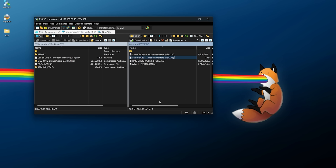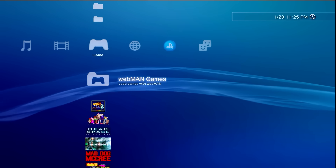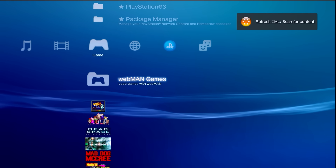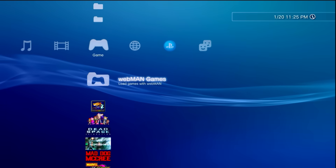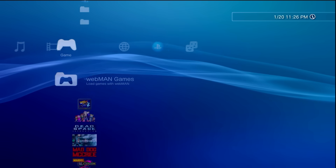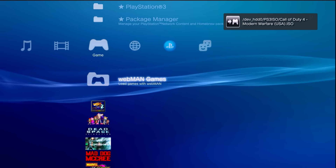Close out of that and navigate over to the PS3. If you're using WebMan, it's good to refresh first. Go into WebMan Games, then WebMan Setup, scroll down to 'Refresh WebMan Games and XMB,' and select that. It's now going to scan for content and refresh your XMB. Once refreshed, mount the game - you can use Multi-Man, IrisMAN, or WebMan, whichever backup manager you prefer. I'm going to use WebMan: navigate to WebMan Games > PlayStation 3, find Call of Duty 4, tap X, and it mounts the ISO.